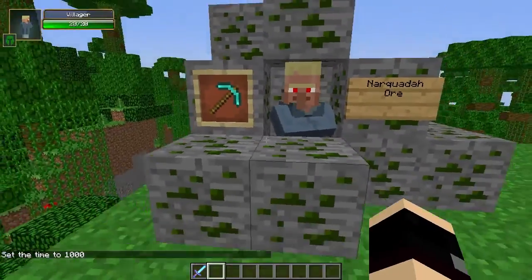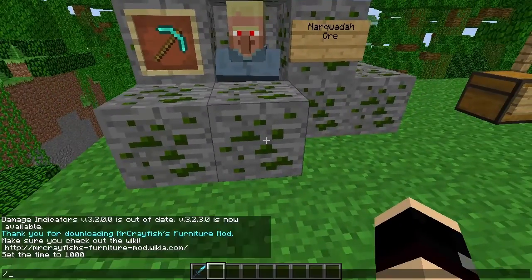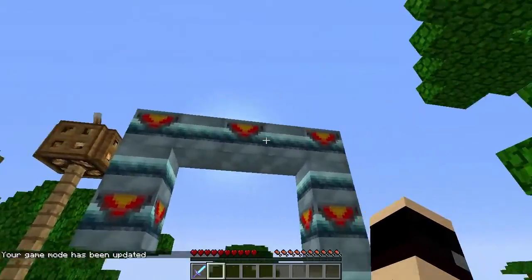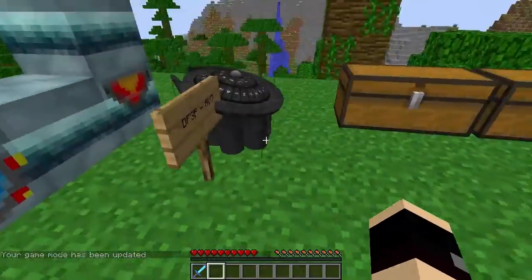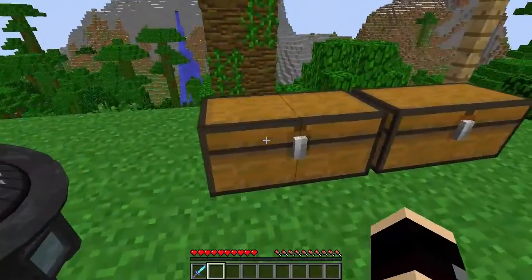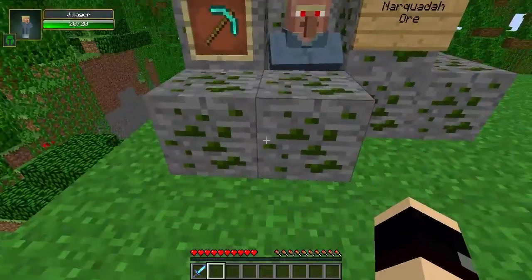I think we're gonna show you guys the ore first, and then the villager and how to get his trades and stuff, and then show you guys how to build the portal, which is just this. You need a chevron block — I'll explain what that is later — this is the command console, this is the code for over there. And a couple of crafting recipes, which are kind of a pain. Let's get this part started.